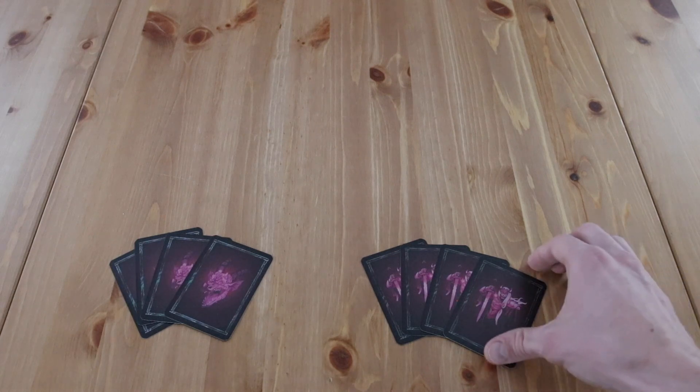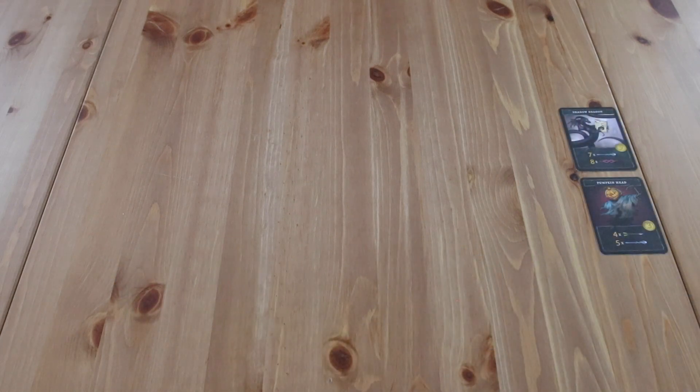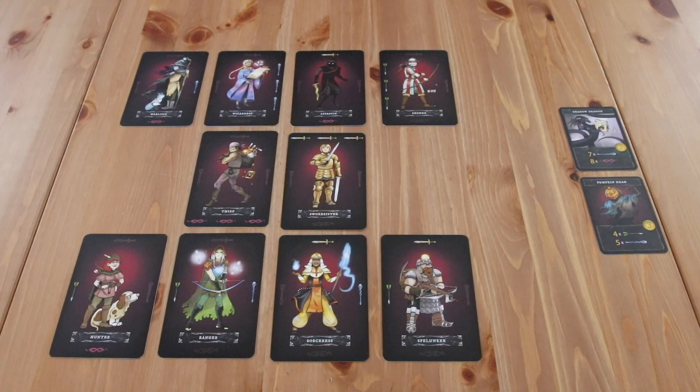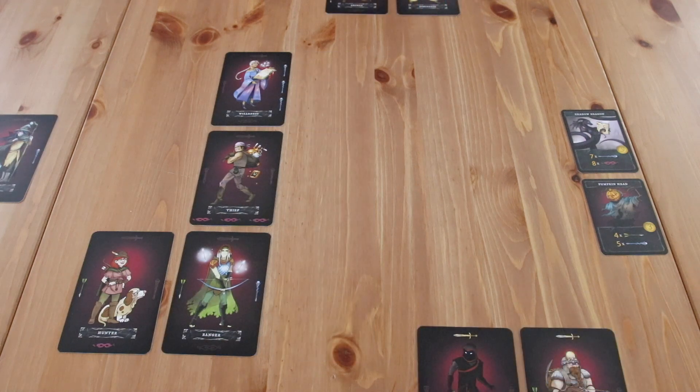To begin setup, randomly select 1 dungeon lord and 1 dragon, and place them face up next to the play area. Then place all 10 hero cards in the middle of the table. Randomly select a first player. Beginning with the first player and going clockwise, each player selects 1 hero card. Then, starting with the last player and going counter-clockwise back toward the start player, each player selects a second hero card. After this, the remaining hero cards are discarded.